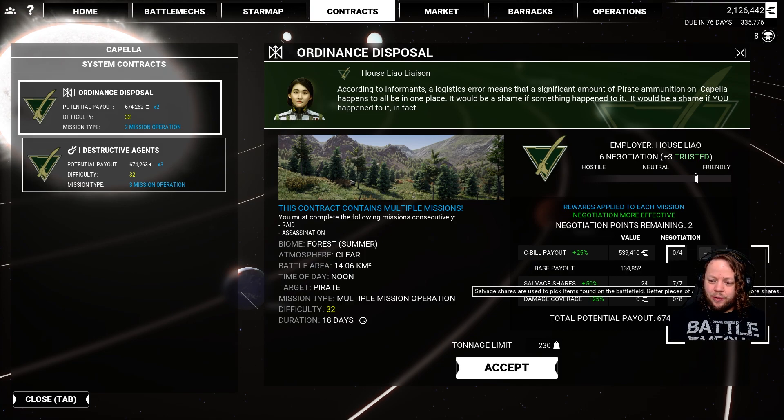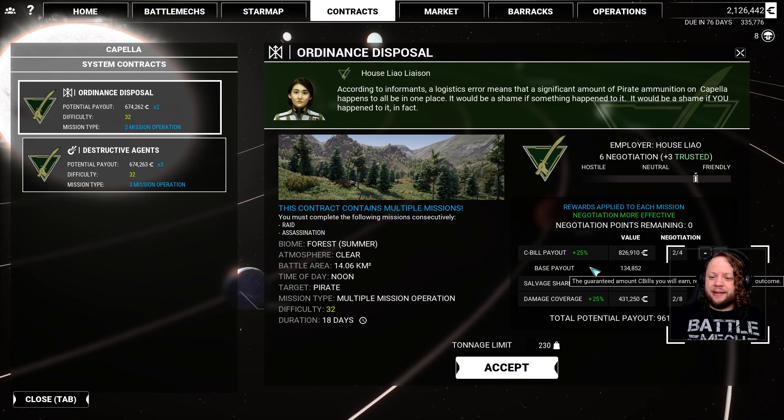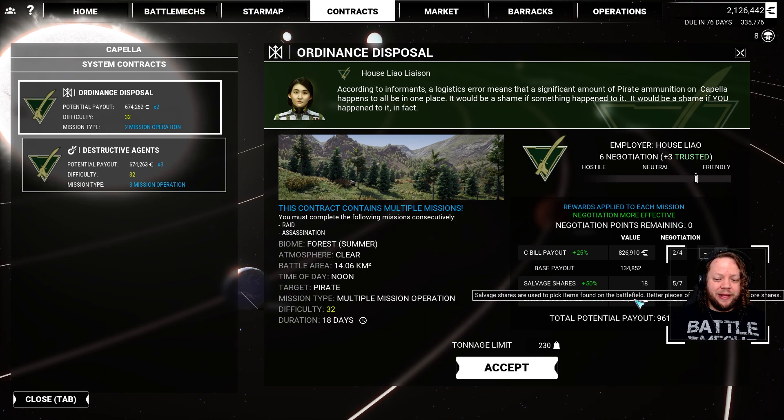Let's see how much salvage we can get. Twenty-four seems like a little overkill, maybe we go with 18 here. This is a raid and assassination mission in a difficulty 8 system. Let me go for max C-bills and put a little bit into repairs too. That seems very good, especially with those salvage shares. Because we're friendly with Liao now, we can actually get a decent number of salvage shares. This should ensure we're able to take home any mech we encounter.